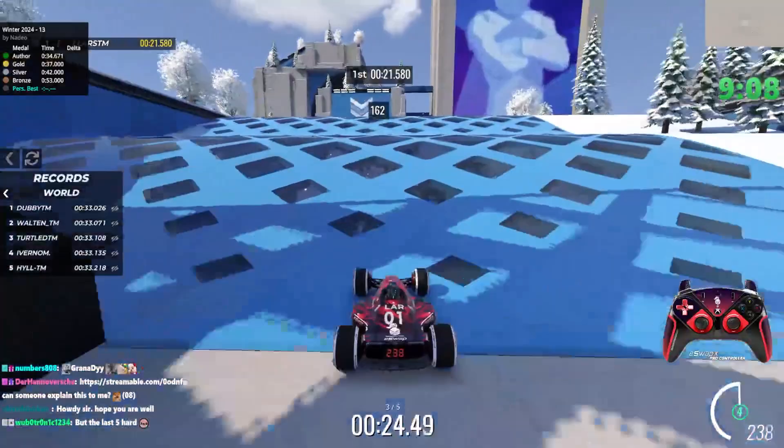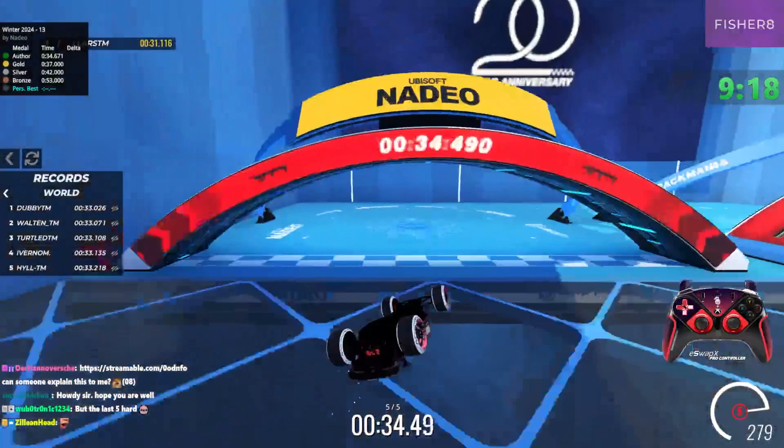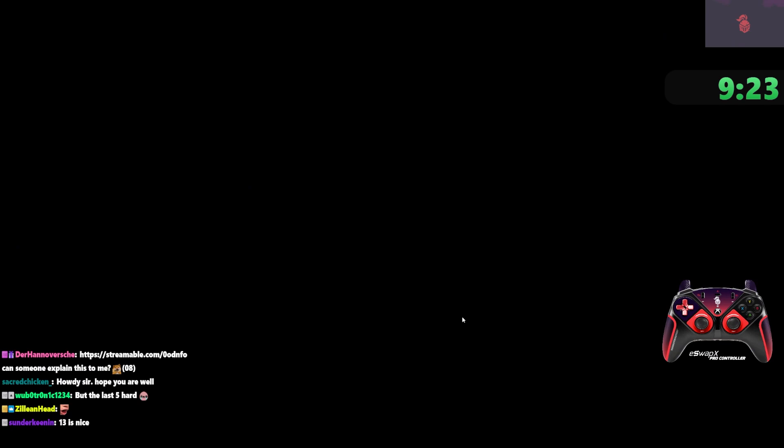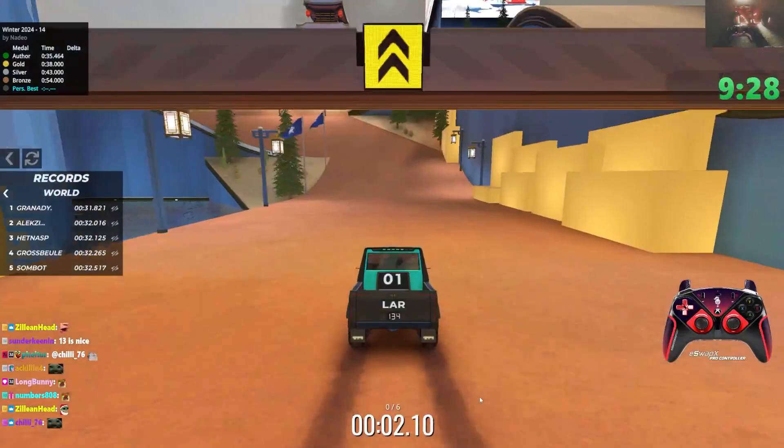Apparently yes we go here. The map is somewhat simple otherwise. Got it - easy, no problem at all. Exactly as planned. Another snow car map. Granadi with a red record - what a surprise.